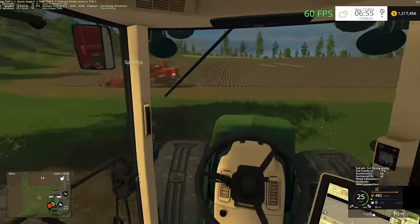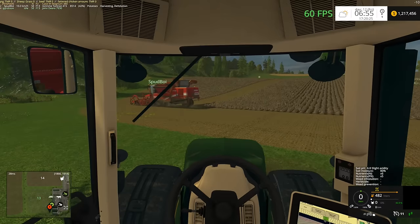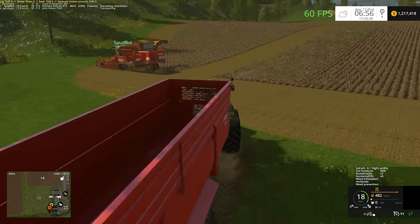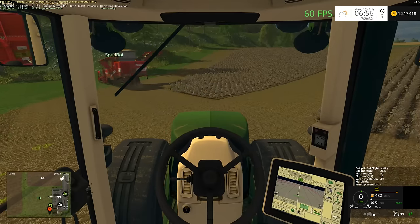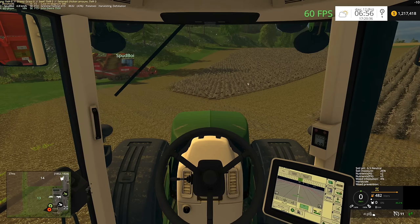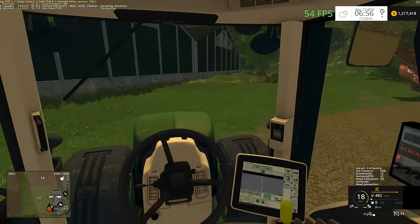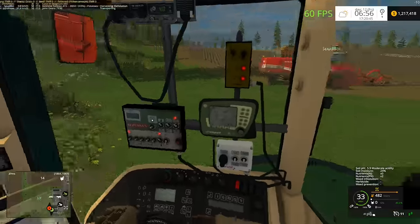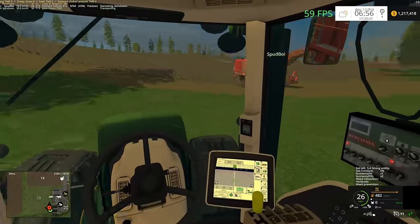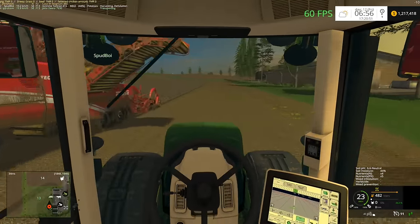Spud has segregated the field into a square section and then a triangular section, which is kind of neat — there's this one section over here that has an odd shape to it. Here we go, a nice little turn. The harvester is only at 40% but the potato harvester fills very quickly.